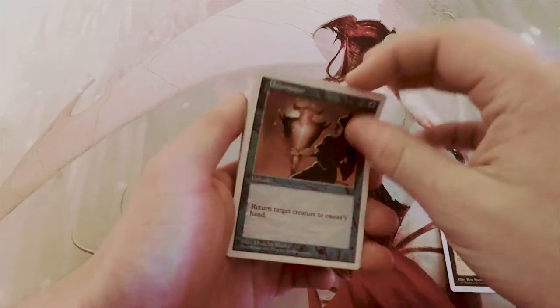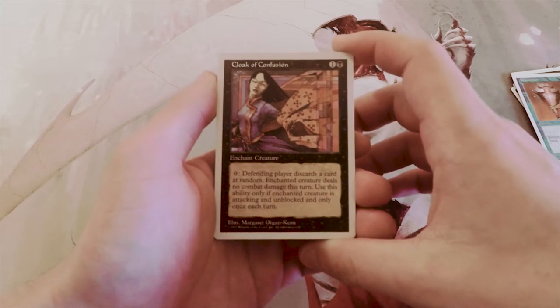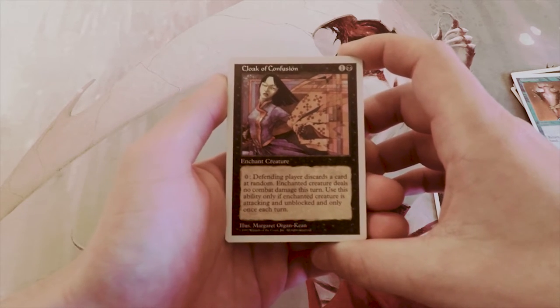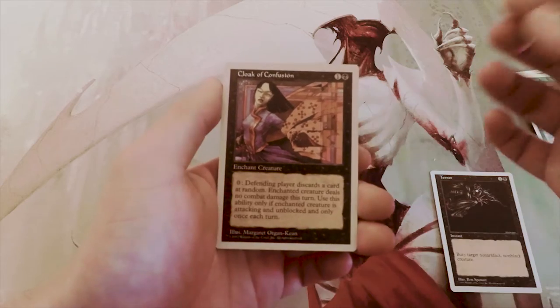Cloak of Confusion is one and a black enchant creature: pay zero, the defending player discards a card at random, and the enchanted creature deals no combat damage this turn. You can only use this ability if the enchanted creature is attacking and unblocked, and only once each turn. That's a lot of conditions, so I don't really like that.